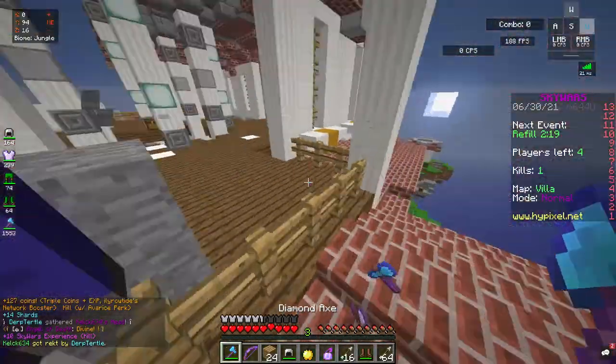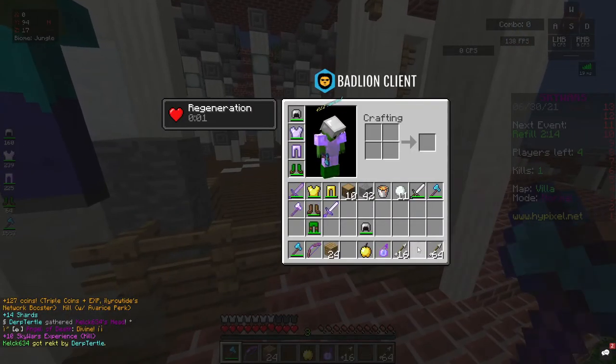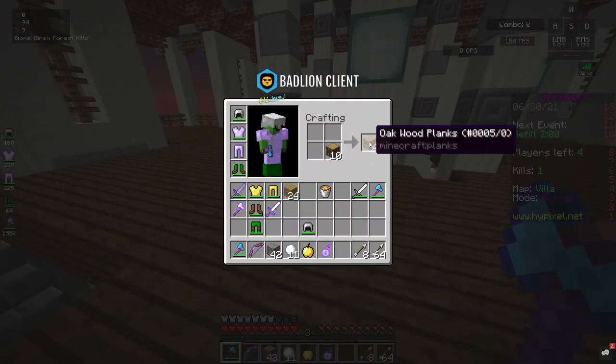For example, I kill one person here, and I get leggings — the helmet stays the same. But I get way more armor if I actually put in some effort and go to mid.